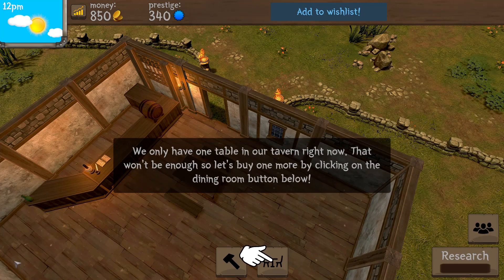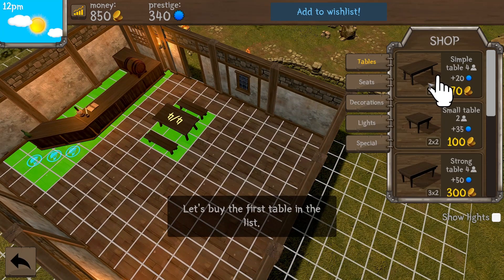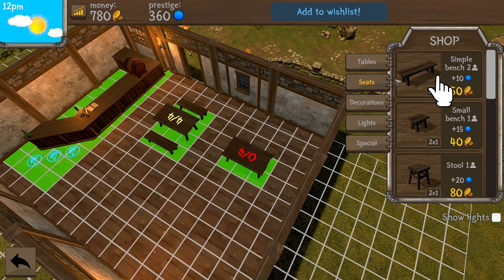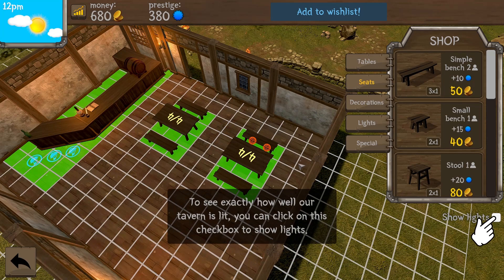Let me go back here, hit the tables and benches icon, and we're going to buy a simple table. I'm going to put it right there where the finger's pointing — boom, just like that. So far I like this, pretty simple. For seats, we're going to get a bench seat and we'll put one right here and one right here.